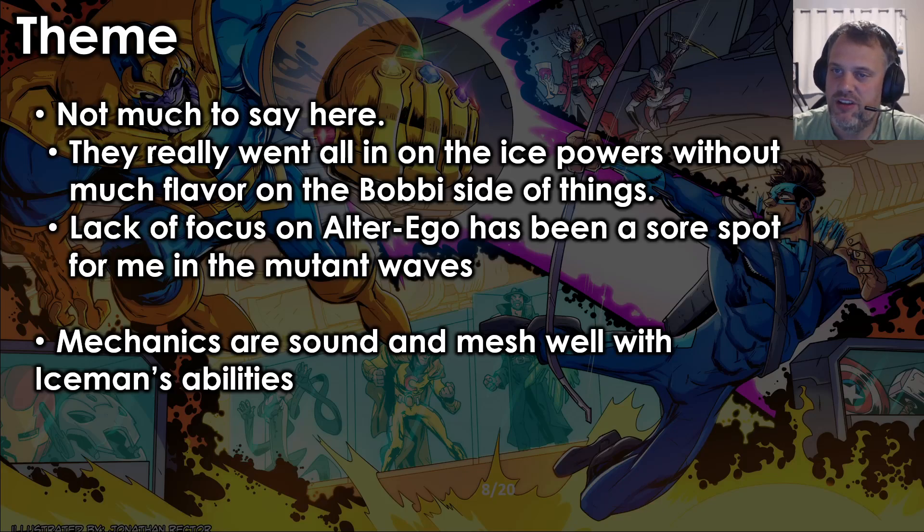Theme — they really went all in on just ice, ice, ice, ice without much flavor to the Bobby side of things. The lack of focus on Alter Ego has been a sore spot for me across all the mutant waves. I get sad when we get heroes that don't dip into the flavor of a character beyond a snapshot of their powers, and Iceman really falls into that trap. The mechanics are sound and mesh well with Iceman's abilities, so I'm happy they did awesome work making him fun and thematic for his powers. But I wish we got more Bobby flavor — he has lots of personality, and we don't necessarily see that outside of some punny card names.